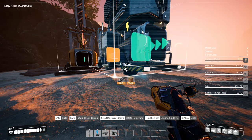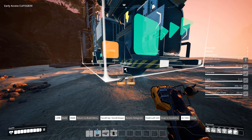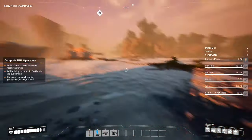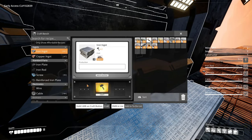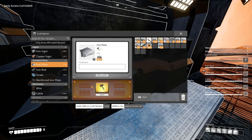We need a smelter - let's align it with the exit. We just need to quickly make some plates because we need to make conveyor belts, otherwise the materials won't flow. I think this would be enough to get the basic ones going.